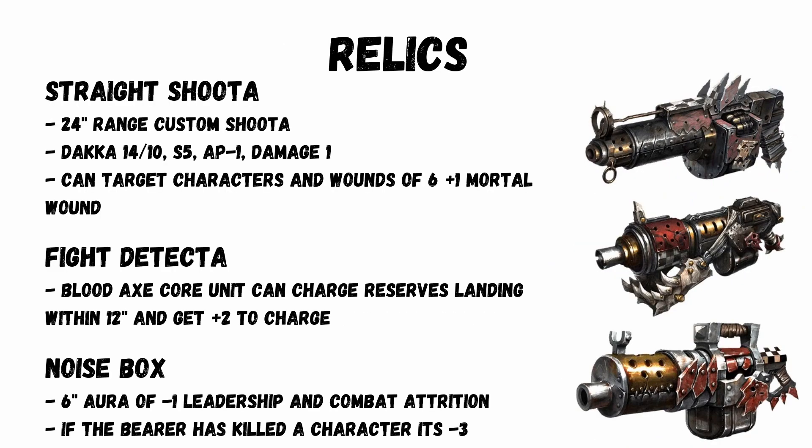There are three good relics. Straight Shooter: a 24-inch range custom shooter, it's a Dakka 14/10, Strength 5, AP -1 and Damage 1, but the key thing is that you can target characters, and wounds of 6 give an additional mortal wound. Fight Detector: this allows Blood Axe core units to charge any reserves landing within 12 inches, and they also get a plus 2 to charge — it's only for reserves that land near a character with the relic, so it's not too amazing. Noise Box: a 6-inch aura of minus 1 to leadership and combat attrition; if the bearer has killed a character, it can then go up to minus 3. The best one is certainly Straight Shooter, as it's going to be a real character killer.